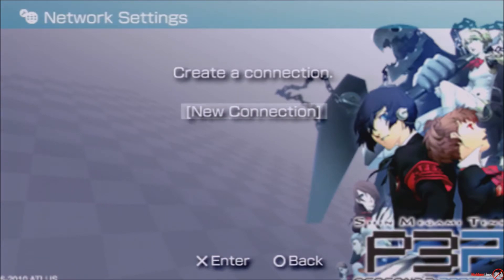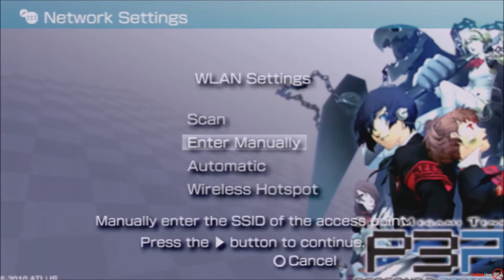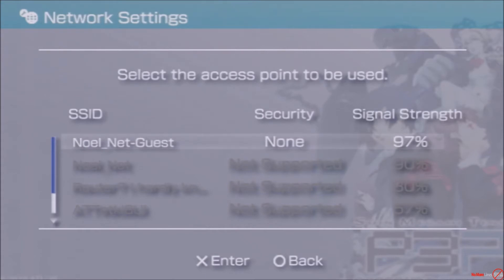I'm going to go back to my network settings, go to New Connection, and now the guest network I just created should appear. You can see there's no security — this isn't the best solution, but the good thing is it's on a timer so you can limit however long you want it to be open.